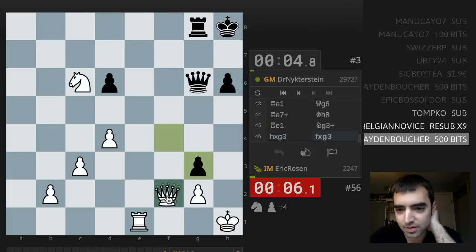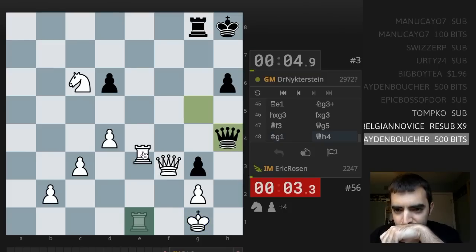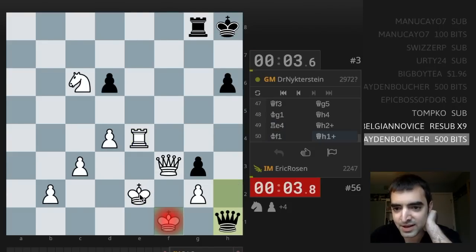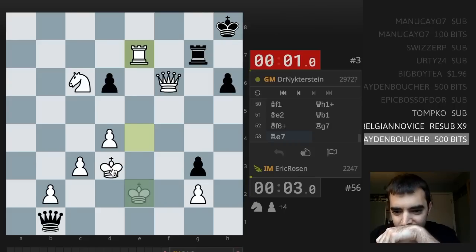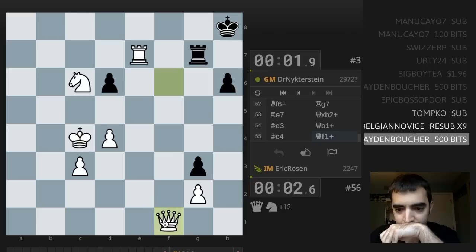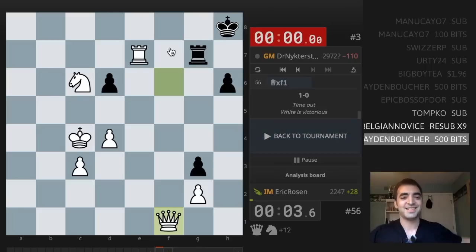What does that move? Rook h5. Rook g1. This is so scary. Okay, I'm up a knight. Queen f6. Queen f1 — I take it. Good try. Queen f1, very sneaky. I did it!